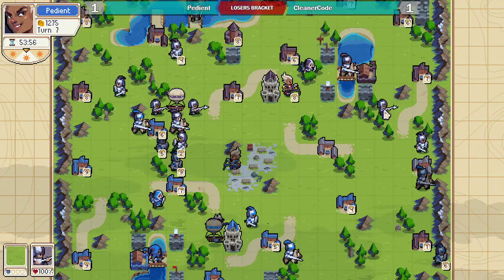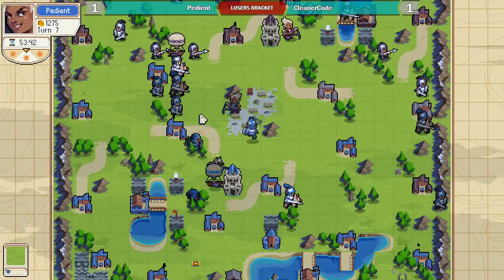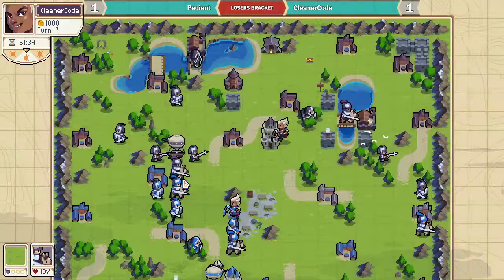There's a knight over here but this spear is going to take a while to get to the front. Both sides just kind of trading blows right now. Oh, that's two spears next to your knight — I don't know if it's the best idea to attack into that.